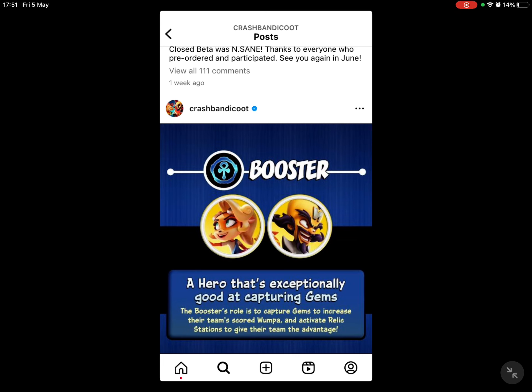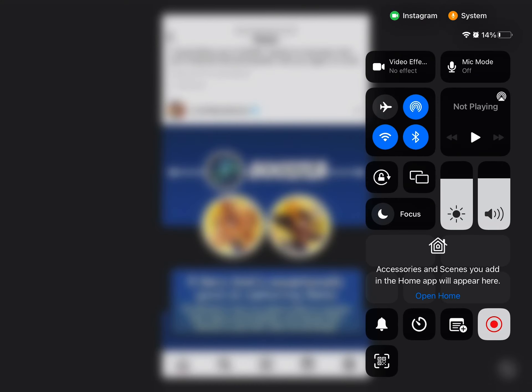Finally, the booster — the same characters from the beta, which were Coco and Neo Cortex. A booster is a hero that's especially good at capturing gems. The booster's role is to capture gems to increase their team's scored Wumpa and activate relic stations to give their team the advantage. That's all — I hope you enjoyed, see you in the next video!